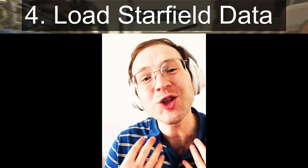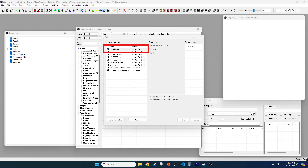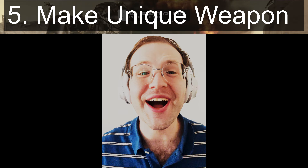For step four, we need to load in the Starfield game data so we have the appropriate assets to edit. Go to File, then Data, and select 'Starfield.esm' by checking the checkbox next to it. The plugin you're making should be set as the active file — if not, there's a button to make it so. Click OK and wait for everything to load up. Now we are ready to get going on making our mod.